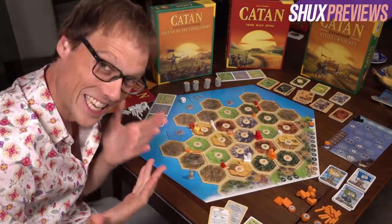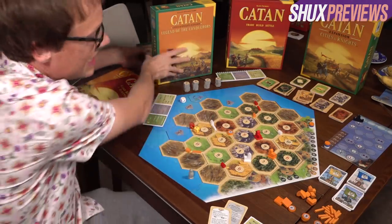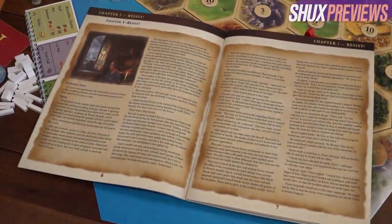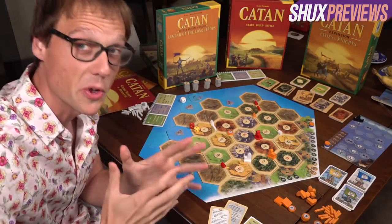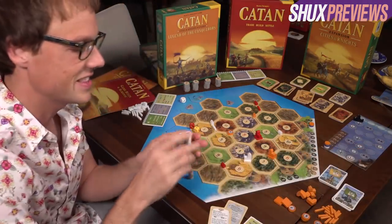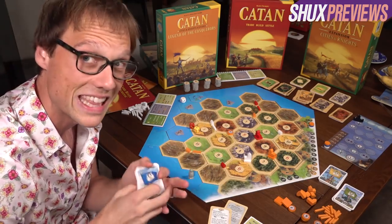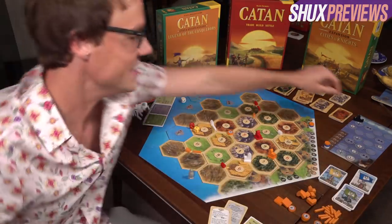This finally takes us to the Legacy expansion. Legend of the Conquerors is a special three-scenario campaign box full of stuff that's going to tell a strikingly ambitious story of barbarians attacking the legendary island of Catan. Without spoiling all the twists, I'll reveal two big features. The first is that it replaces the deck of blue politics development cards to better suit what's happening in the campaign. We've got a new, bigger barbarian invasion board.